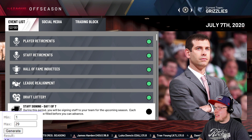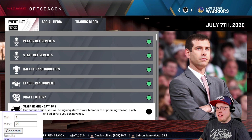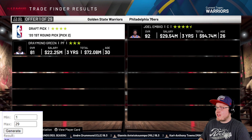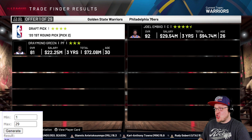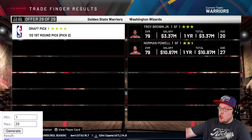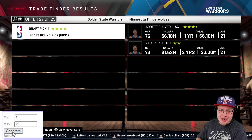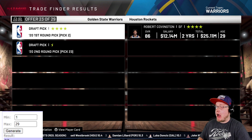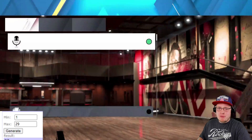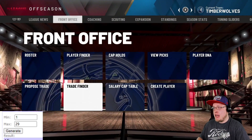The Golden State Warriors have the 2nd pick. The random number generator lands on a trade that only involves picks, so we skip it. The options are Troy Brown Jr. and Norman Powell, or Jarred Vanderbilt. Both options feel lame for the 2nd pick, so I'm re-picking - we'll do the 23rd trade, which gives us Robert Covington. More fun, even if I'm bending the rules a little for the Warriors.